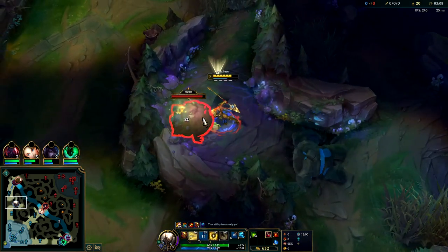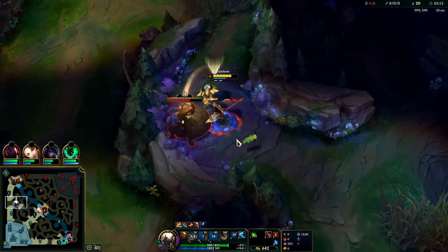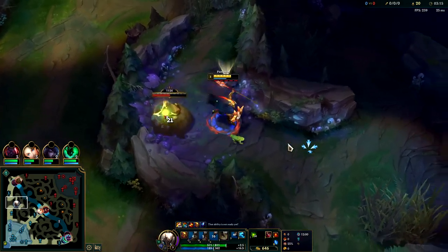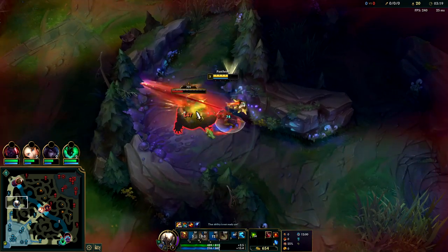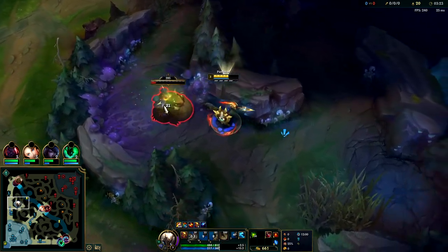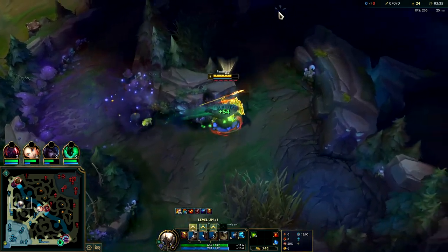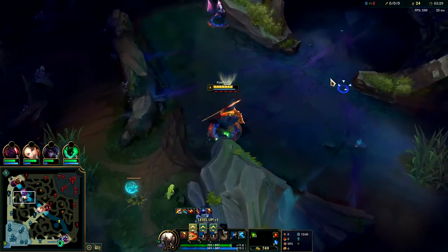Auto attack, W, auto attack, Q, E - we just canceled one of his autos with a stun and then blocked the auto with E. Not bad. With a leash on Pantheon you should be able to run a clear that is faster than 3:30, which means you'll be ready in time to fight for scuttle crab. Scuttle spawns in at 3:30 - you don't have to do a full clear by any means.